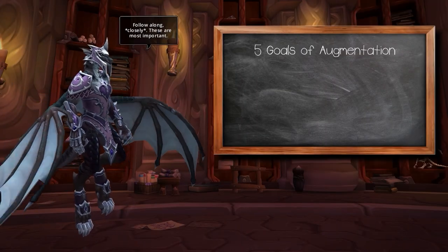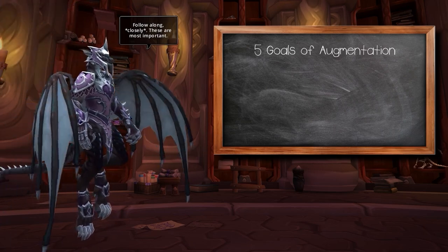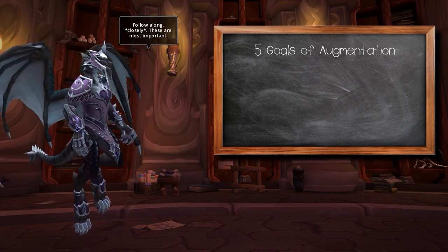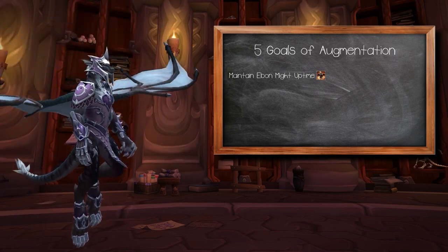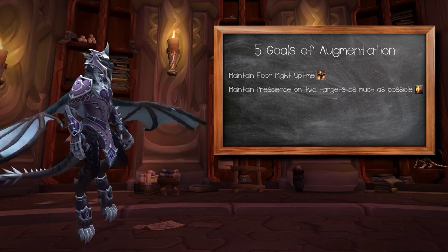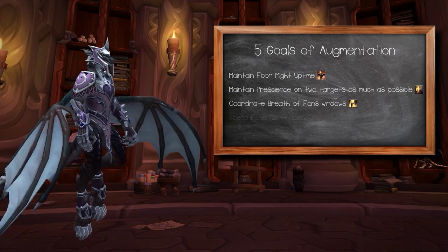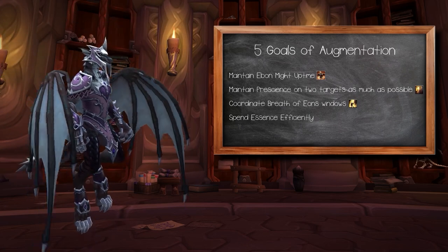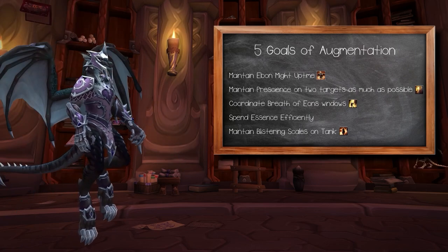Before delving into rotations and boss openings, it's important to establish key goals that will maximize your efficiency. Here are five crucial objectives: maintain Ebon Might uptime as close to 100% as possible; sustain Prescience on two targets; coordinate well-executed Breath of Eons windows by communicating with your team; spend your essence primarily on Eruption and avoid overcapping; and maintain Blistering Scales on the tank consistently.